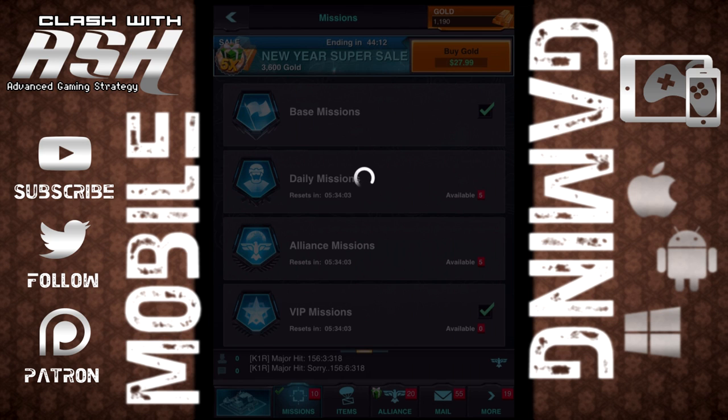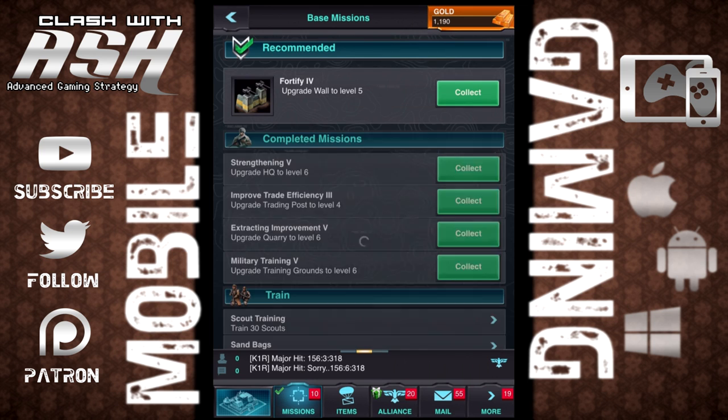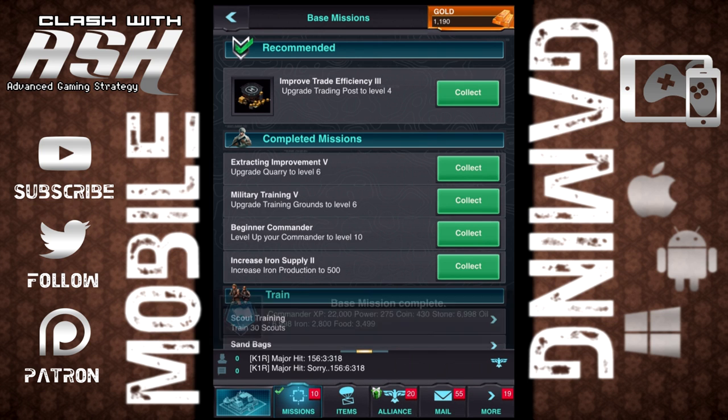If you hit that help button on the building, it's going to go ahead and ask your alliance mates for help to make it build faster. Once you do a base mission, make sure you go into your missions tab below and collect your reward. You're given a certain amount of in-game resources for every mission that you do.